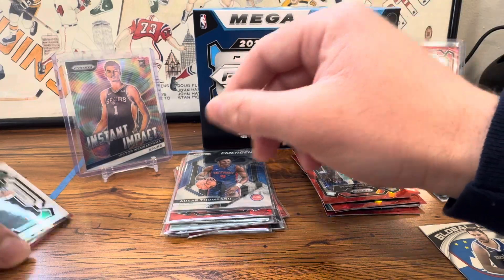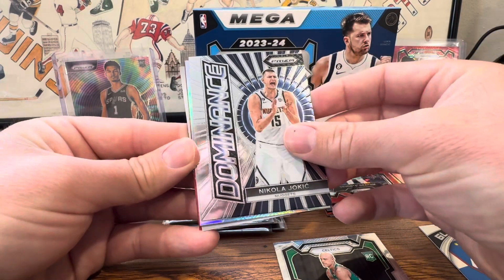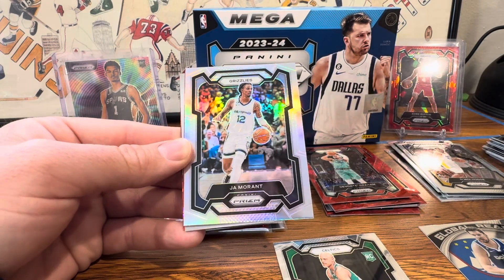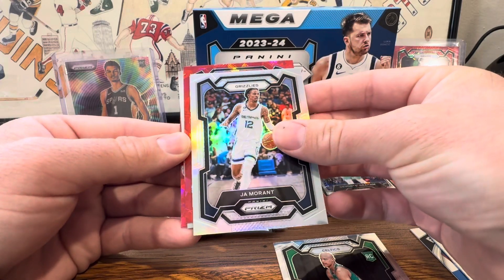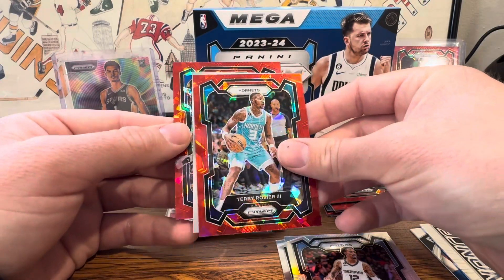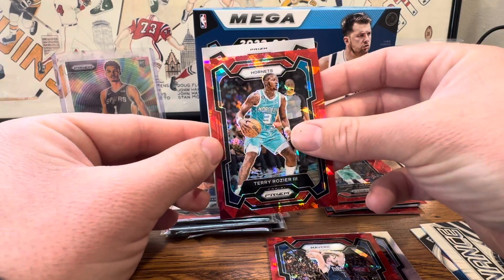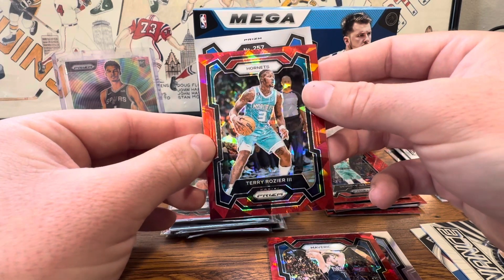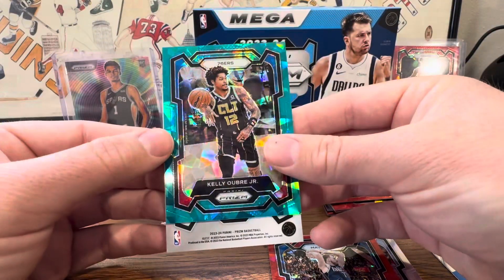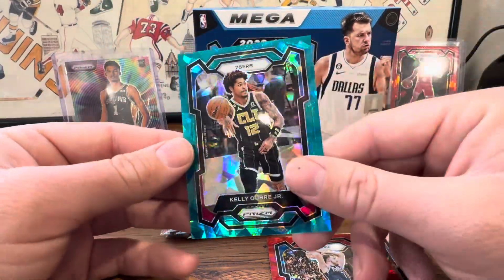Let's get to our backwards card. Our Jordan Walsh for the Celtics. Dominance - Nikola Jokic. And we have a silver - Grizzlies, Ja Morant. Take that. Red - Hornets, Terry Rozier. Going from the back - Mavericks, nice Luka. We're doing pretty good with the parallels. And what do we have here? Blue prism - oh, Kelly Oubre. We did get a Teal Ice but it's Kelly Oubre unfortunately. That's a dart throw right there.